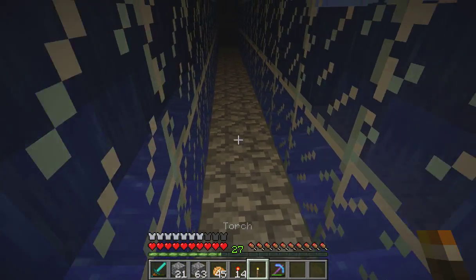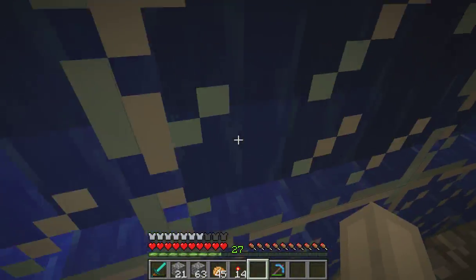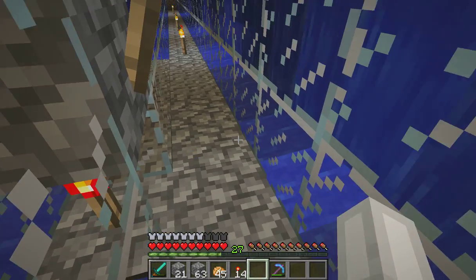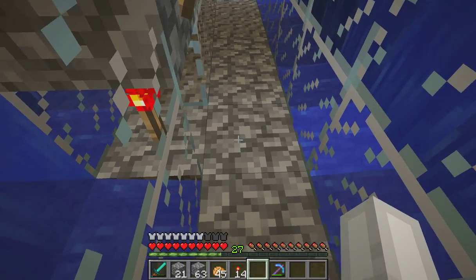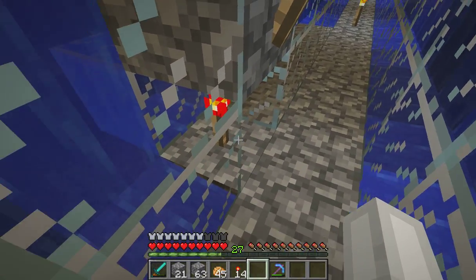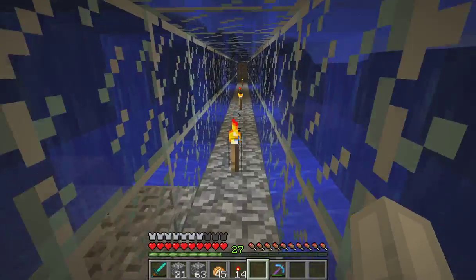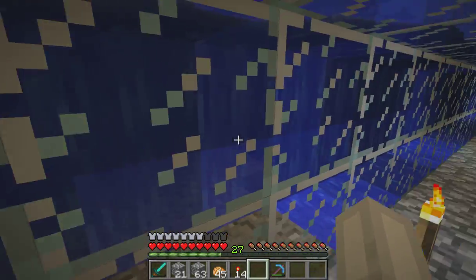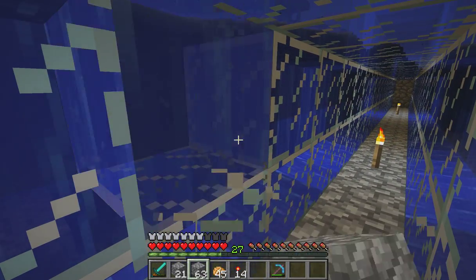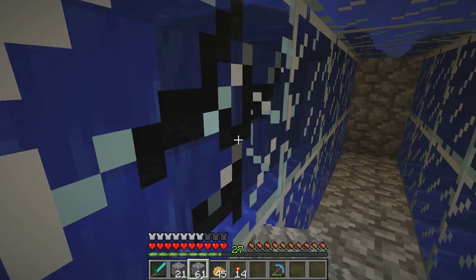What happened to my torch? There it is. So we're just going to keep working on this. At some points down in here I have to get my torches above, otherwise I won't be able to put my rail down because it takes up the same space. My redstone torches have to be off to the side where the powered rails are going to be. I can do some of it on the inside — I want another torch there, and there, and there.